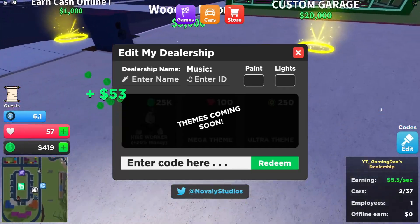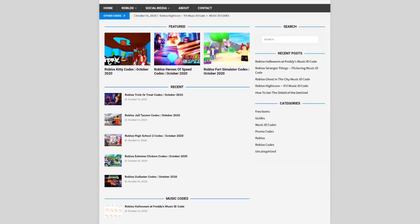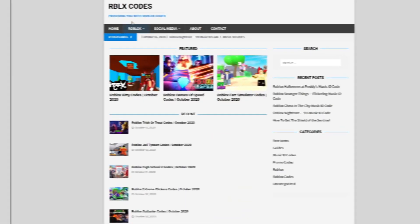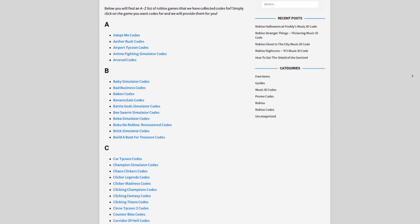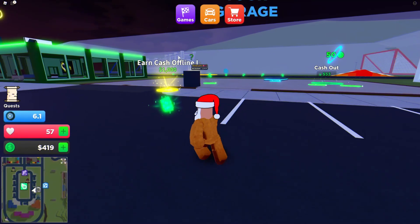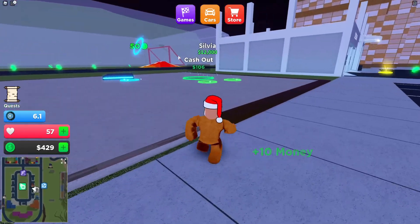Are you guys fed up watching YouTube videos just for Roblox codes? I've got a solution for that — it's rblestcodes.com. On our website you can find game codes, music codes, and guides. There is tons of stuff in there that you guys have to check out. Overall we cover codes for over 200 Roblox games, so if you need a code for a game it will be there. Anyway guys, let's go ahead and get into these Car Tycoon codes now.